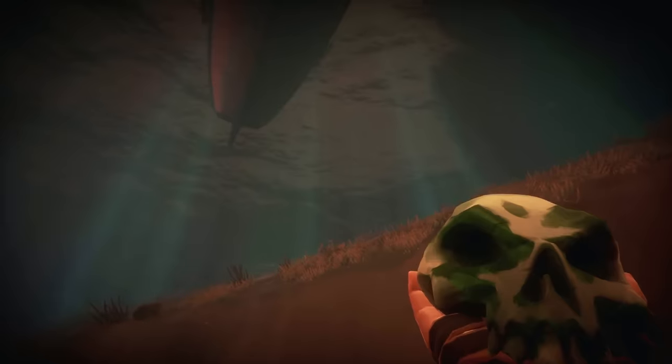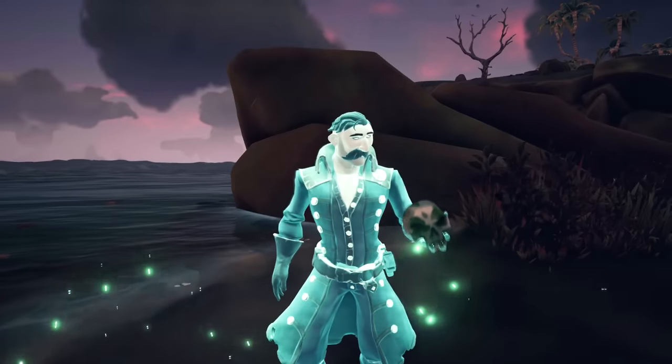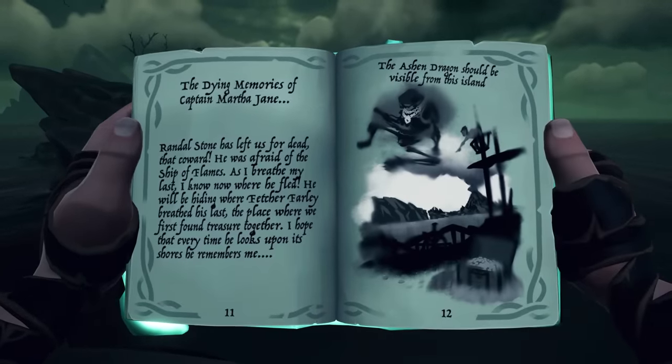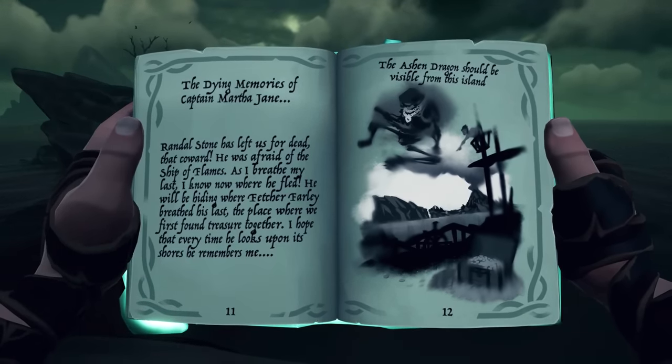Right near her astral body you can find her skull. Pick it up and head toward the shoreline, where you will see Pendragon standing. Hand it to him and let him do his business. After a brief in-game cutscene, your book will have a new page that will either point you towards Kraken's Fall or Fetcher's Rest. In this case, my destination was Fetcher's Rest.